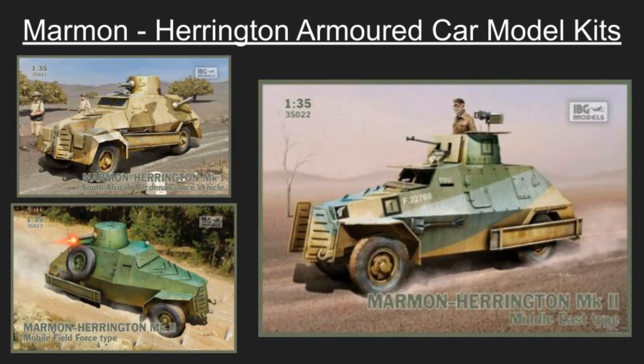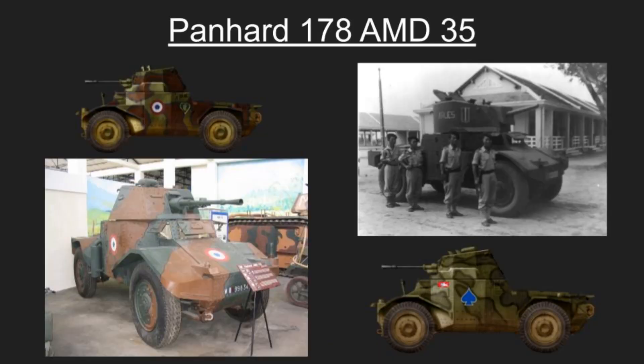Up next we have something French — the Panhard 178, officially the AMD 35. It looks just like a pickup truck but I kind of like it. The Panhard 178 was an advanced French 4x4 reconnaissance armored car designed for the French Army cavalry before World War II, nicknamed 'Pan-Pan.' It featured a crew of four and was armed with a 25mm main gun and a 7.5mm coaxial machine gun. After the fall of France in 1940, the Germans took over many of these vehicles and used them as the Panzerspähwagen P204(f).